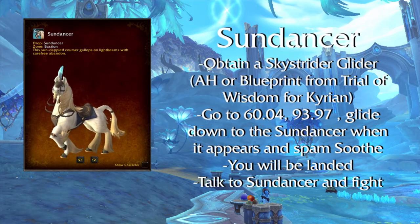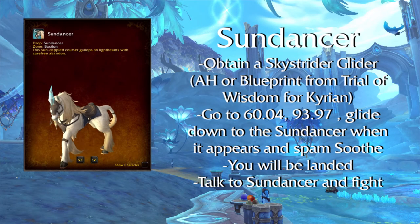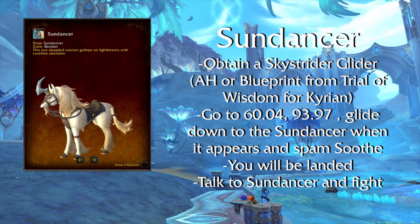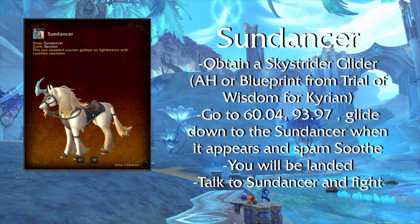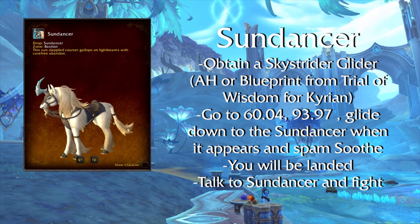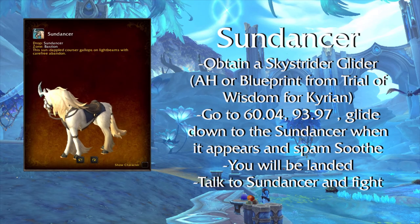Sundancer — first you need a Sky Strider Glider, which you can make by joining the Kyrian Covenant and unlocking the blueprint from the Trial of Wisdom, but I suggest just getting it off the Auction House. Go to the Ancient Memorials coordinates on screen and click on it to get the Sundancer's Blessing. Then go to these coordinates and wait for the rare to appear. When it does, use the glider to glide toward him and interact with him; click it fast as it will damage you. After that he will land, you can talk to him, fight him, and you will get the mount.